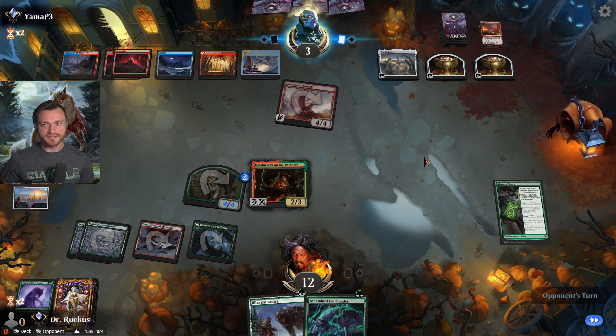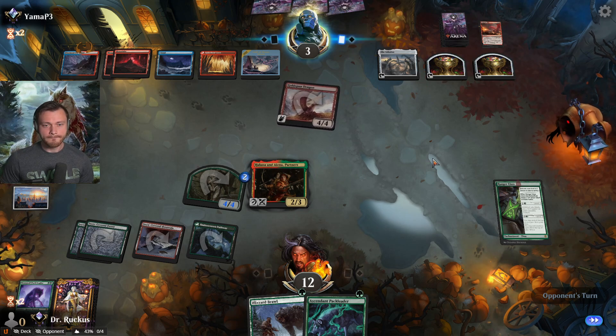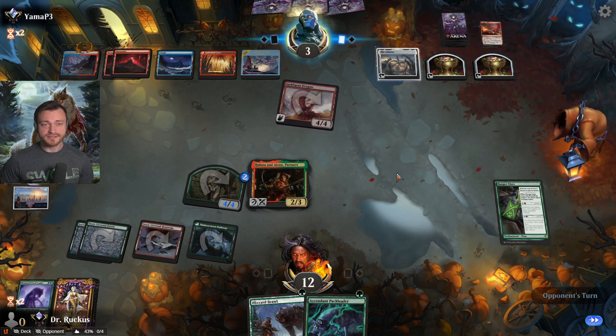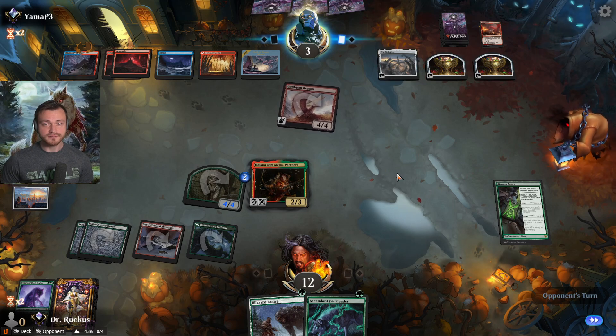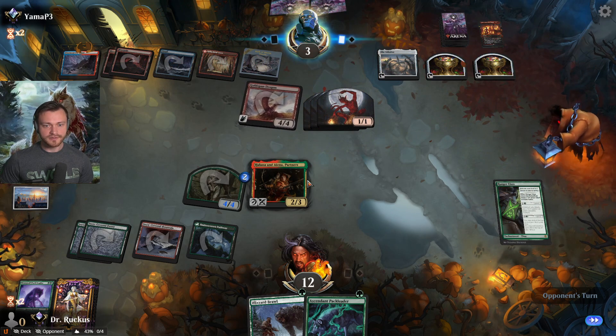That implies something big's about to come — another sweeper, Hullbreaker Horror. Maybe they just want to cycle with the Celestis, they're looking for outs. Another house — oh interesting, just a bunch of blockers.